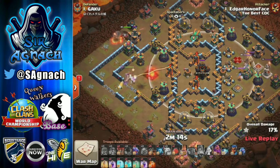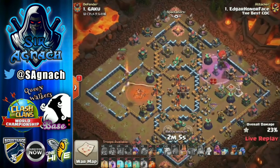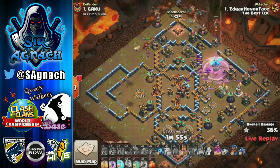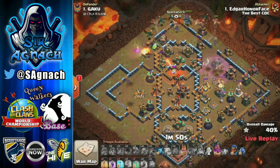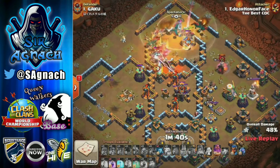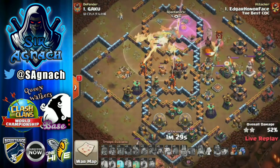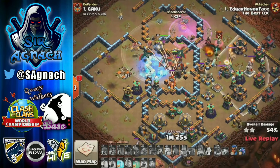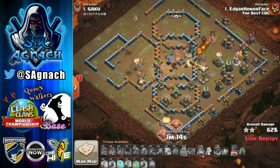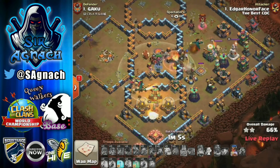Using the queen for the tank hole - nice and quick. The king is at the top. Edgar is also coming in from the right hand side with the electro. Everything ended up dying very quickly and he didn't get the value he wanted with the electro - he wanted at least the queen and probably the eagle too, but he didn't get that. His dragons start flying down to the middle of the base. He uses the warden ability. Everything goes down to the center where all the traps are, and on the right hand side the black mines start hitting the dragons.